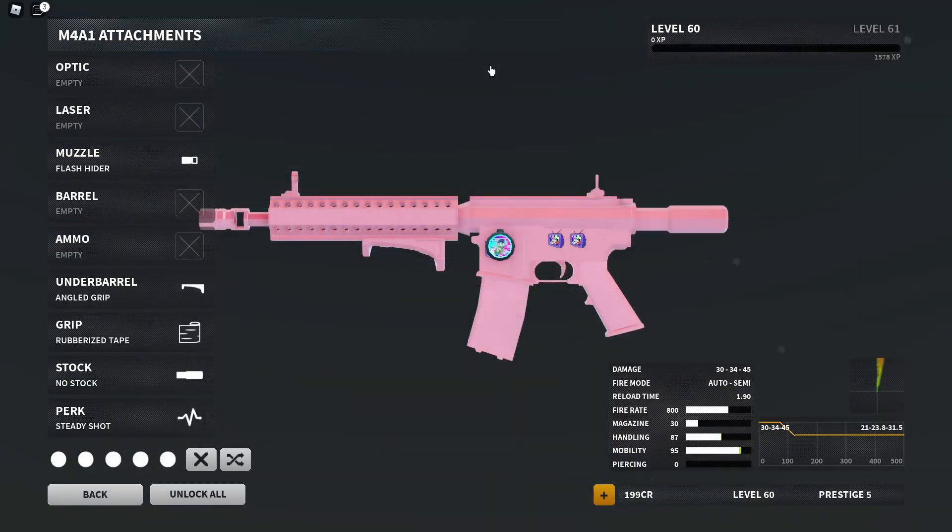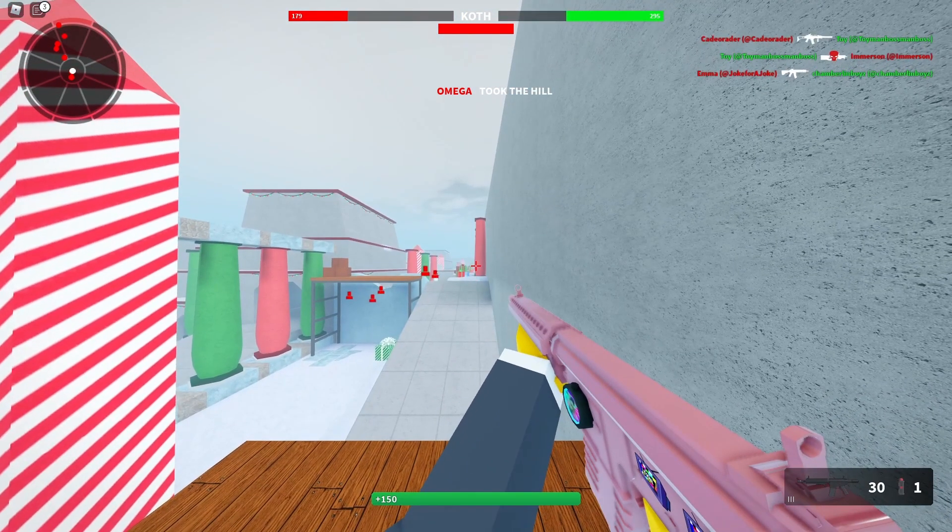Let's go ahead and check it out real quick. These were the attachments I was asked to use: Steady Shot, No Stock, Rubber Eyes Tape, Angled Grip, and Flash Hider. I don't know why I read it from the bottom up, but there you go. Let's see how it actually plays out for me.